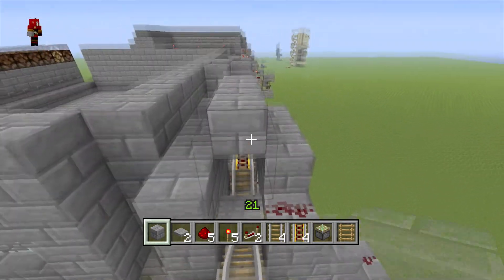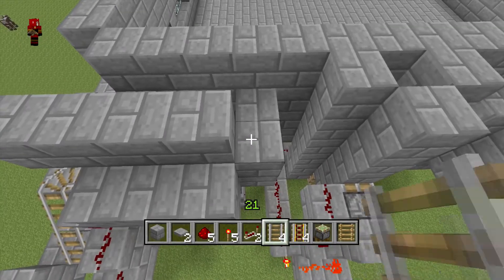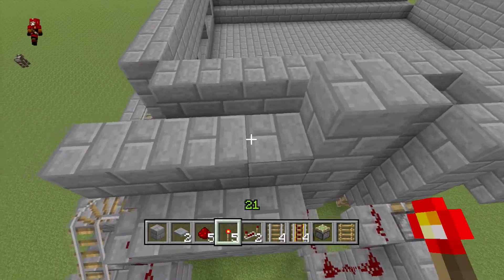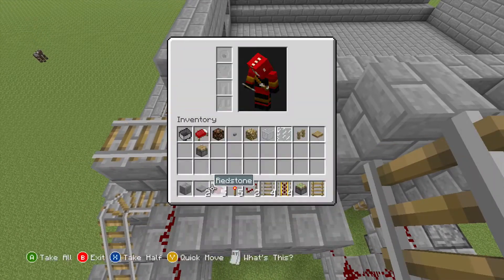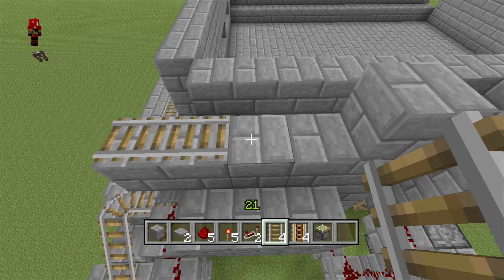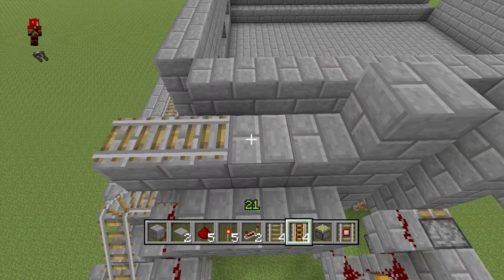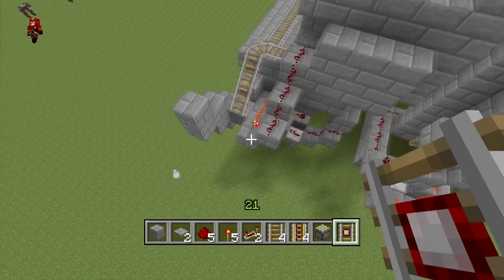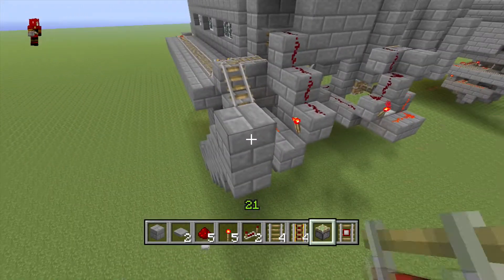Once you have that all walled off, this is where the carts are going to go. Add this block here — these are just going to be here. Put a detector rail here for when we get up here. This is where the cart destination is going to be, and you just need to make it so that the track here can get up there.